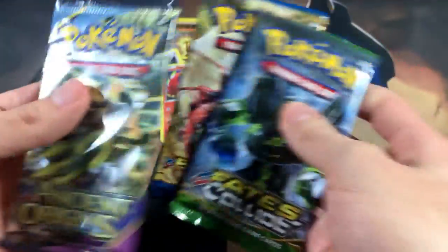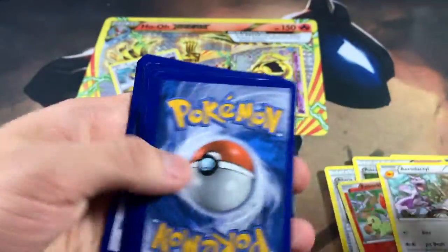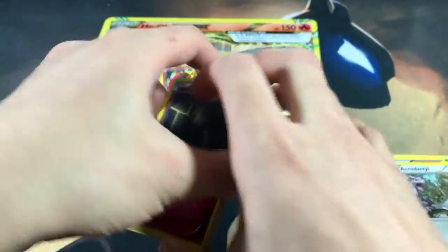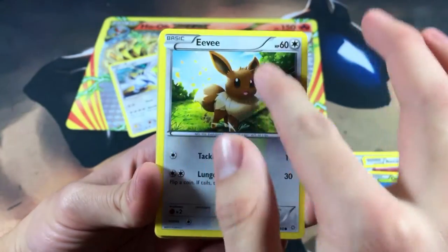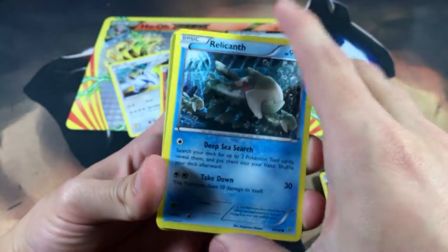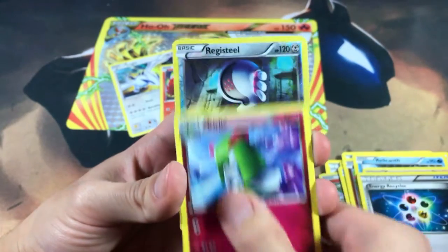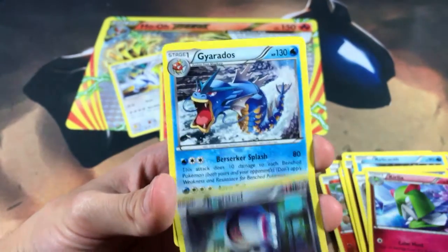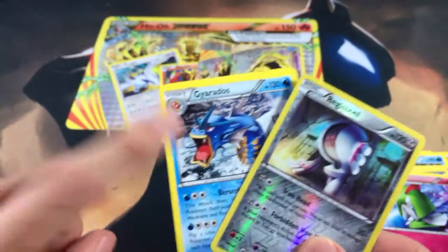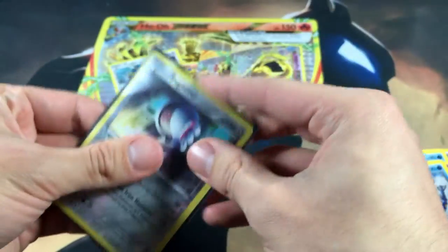We're down to three packs. Let's do Ancient Origins — I'm not really feeling this set just because it's out of print. Let's see what we pull. We got an Oddish, an Eevee looking pretty cute, a Cottonee, a Relicanth, and then we got a Registeel reverse rare — that is a nice card right there for sure. Then we got a Gyarados regular rare, which is also in one of the champion tins. Let's go ahead and sleeve up our boy Registeel — welcome to the squad.